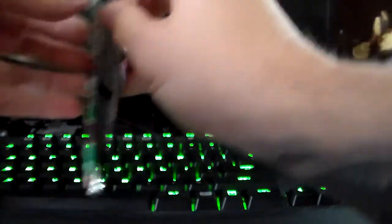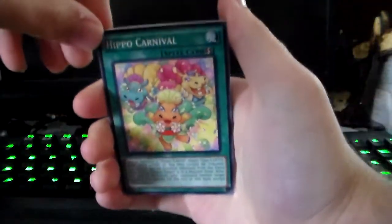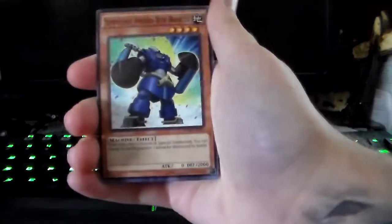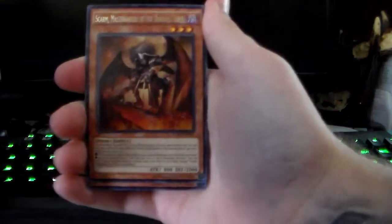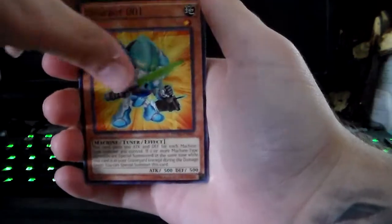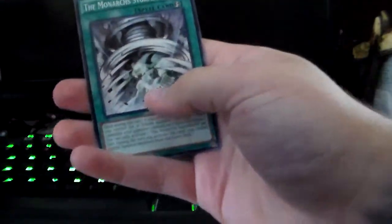Alright, so we got one holo so far — a Super. Okay: Hippo Carnival, Chain Dispel, Blue Brawler, Pop-up, Skarm. There's Despot 001, Battle Guard, Fishborg Doctor, and the Monarch Stormforth. Alright, put them right there.